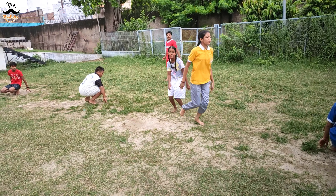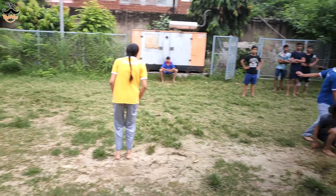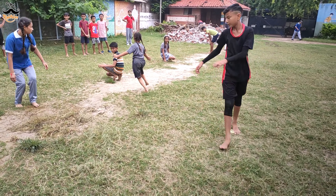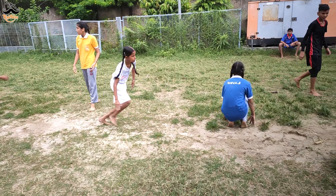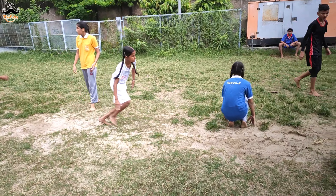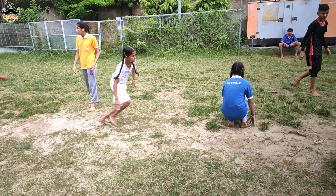If the runner is running and goes out of the ground, it will be out of the ground. If you have any part of your body on the ground boundary, it will be saved. Otherwise, you will be self out and the point goes to the opponent.